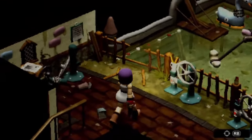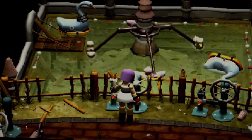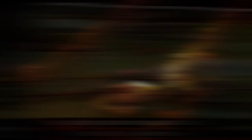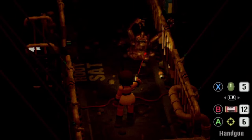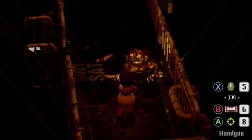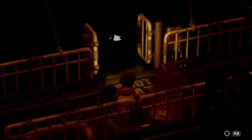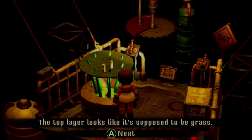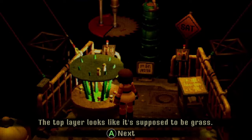Ammo and healing items are scattered around the theme park, just enough that you don't have to be too careful with your ammo, but the fear of running out is still in the back of your mind. You'll be running around all the different sections of the theme park, solving puzzles — some that actually require some brain work — and either fighting or fleeing all sorts of undead creatures. If you are coming into Crow Country hoping to get the platinum as quickly as possible, then using a guide is heavily recommended, just to speed up all the puzzle progress.